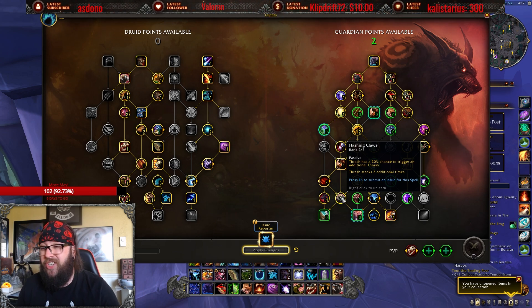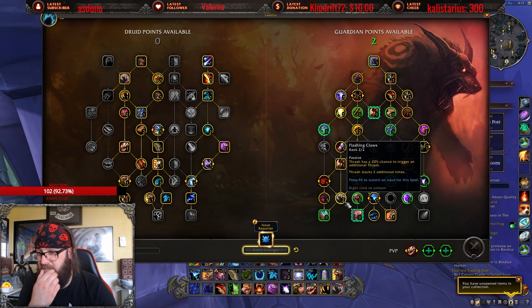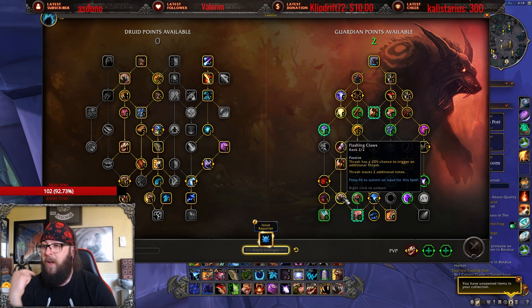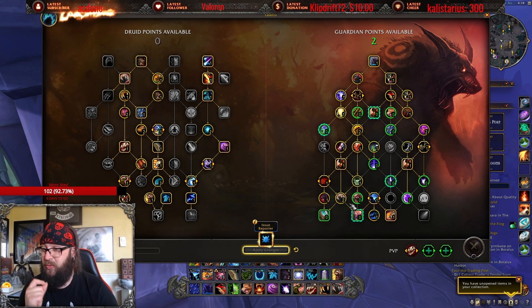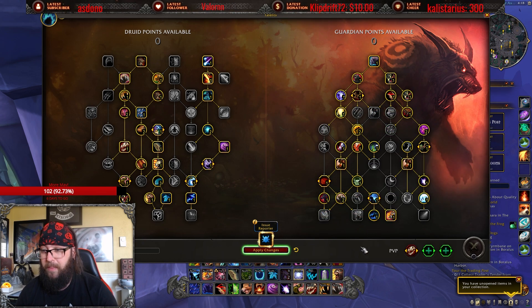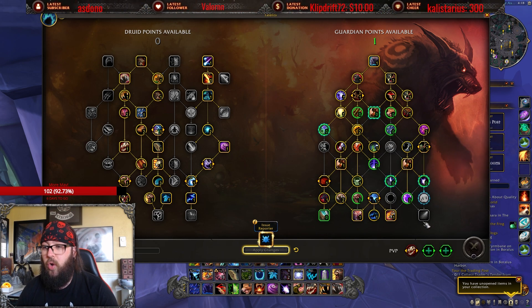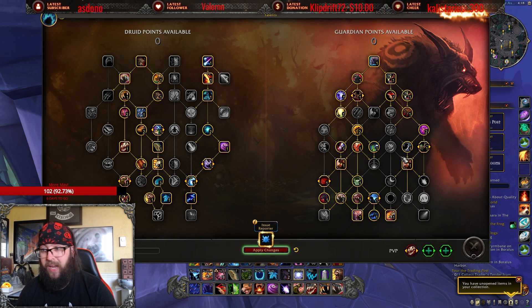But now, Thrash stacks two additional times. If you read the tooltip — they fixed it because last night it was just two — it is one stack of Thrash per point put into Flash and Claws. So being able to have five stacks of Thrash on mobs is really good and is going to be a lot of fun to play with. As I'm going down, we can easily still grab Galactic Guardian if we want — a kind of hybrid to add some Moonfire. If you want to go full physical, you can absolutely do that and go around this side of the tree and have an absolute blast with it.